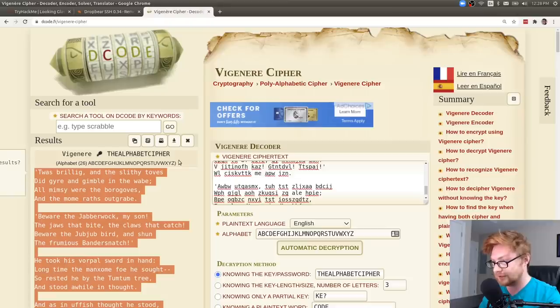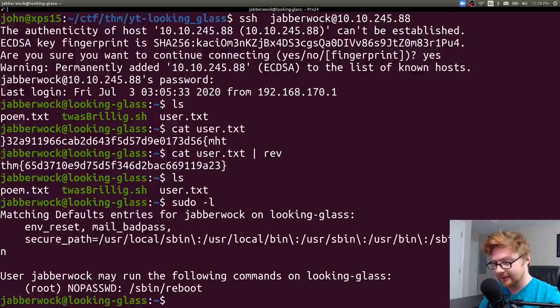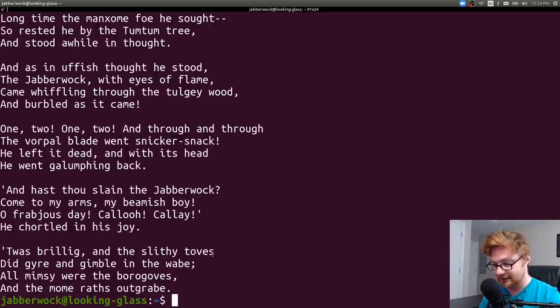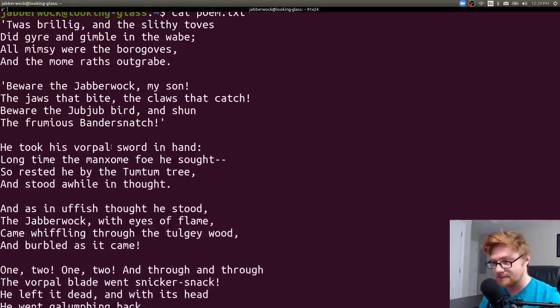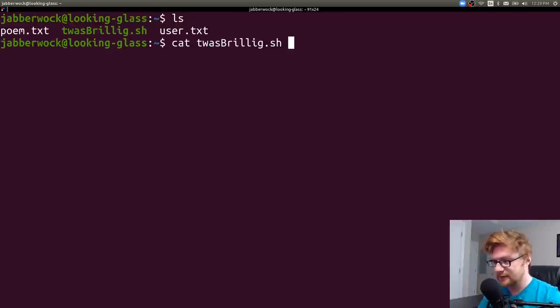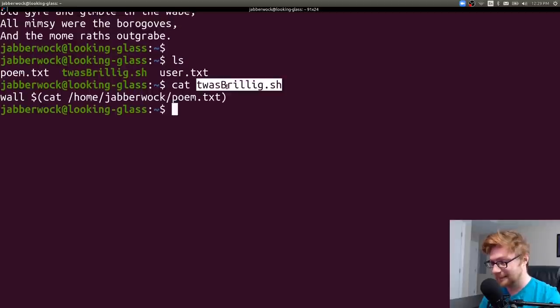Now for regular enumeration. Running 'sudo -l' shows that Jabberwock can reboot the server — interesting. There are other files in the home directory: poem.txt, which is the same poem displayed on connection. There's also a 'twasbrillig' shell script that walls the poem to everyone logged in. It's interesting that this shell script sits in the home directory.